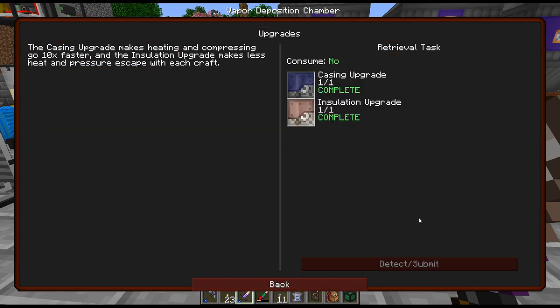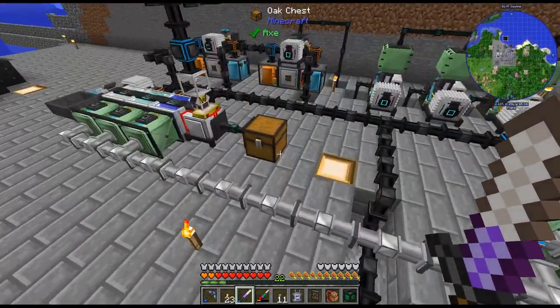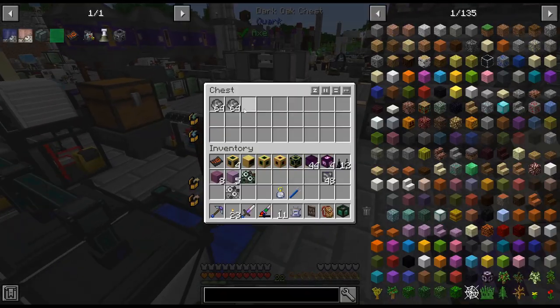The upgrades make heating and compressing things faster, and the insulation makes less heat. They aren't 100% required. All right, there's the tungsten.